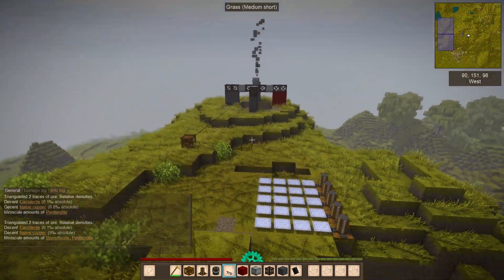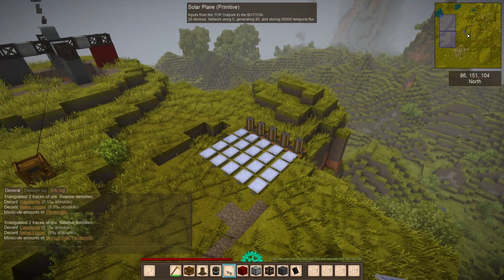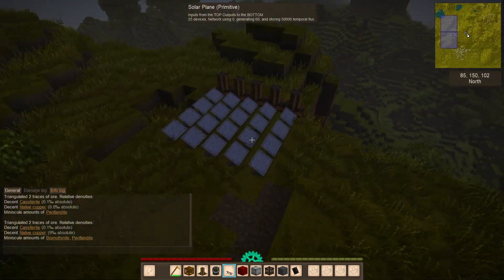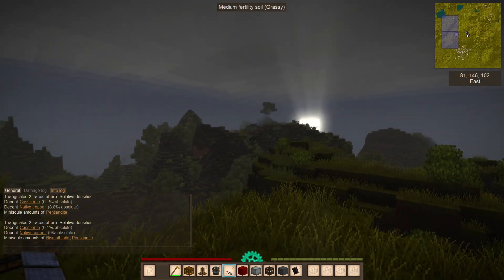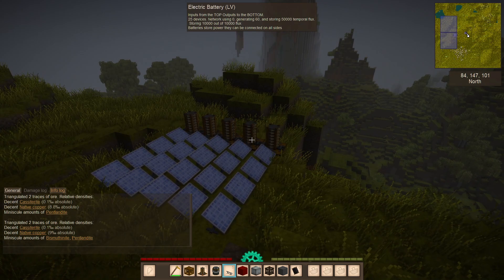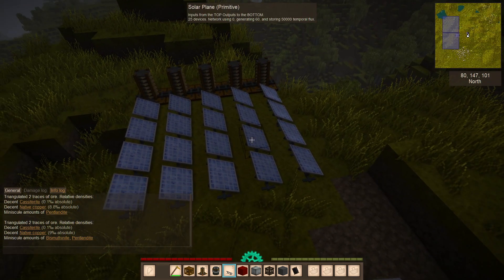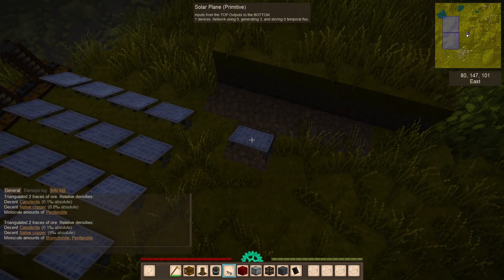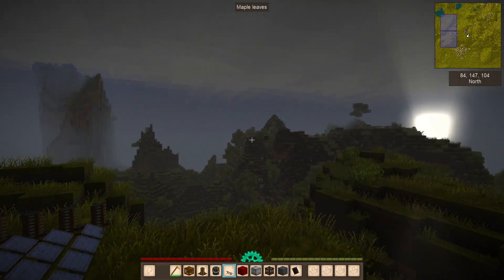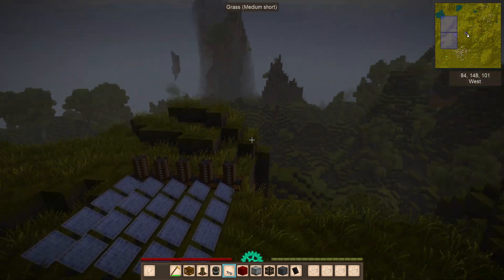If I do time set day, they reset back. Let me switch to creative mode. There we go — you can see they're roughly pointing... I think there are only three or four phases. Anyway, this one is only generating three right now, so it generates between two and four power.